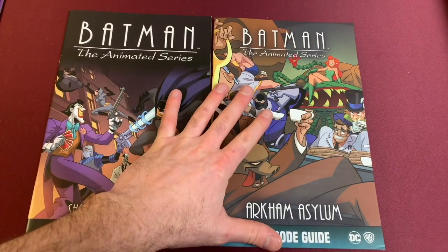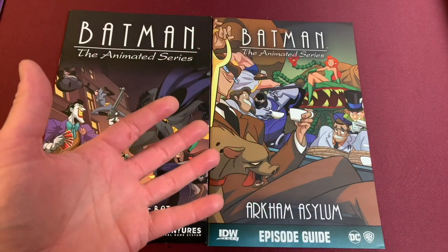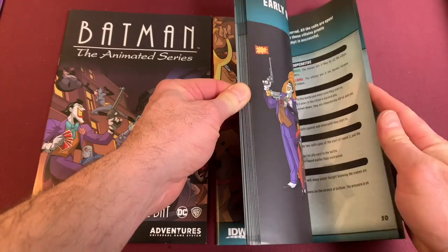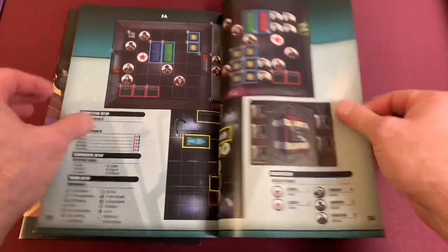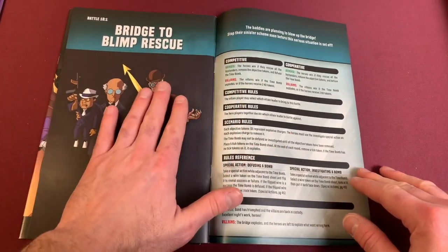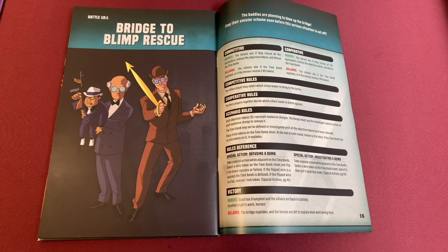We're going to be playing a scenario out of the Arkham Asylum book itself. Each of these different groups have their own episode guide, and you're going to be playing against certain enemies inside that episode, kind of like you're watching one of the shows. But at the very back of each of the books there is a set of scenarios called arcade scenarios which you can play against whatever type of villains you would like. We're going to play a one-shot called Bridge to Blimp Rescue. If you're excited, meet me at the co-op shop.